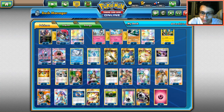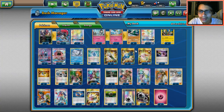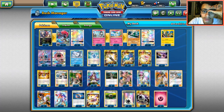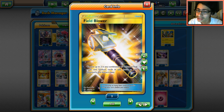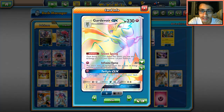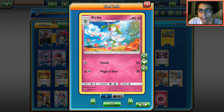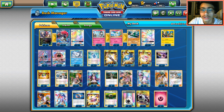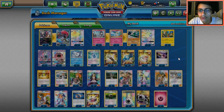In the Trainer lineup: one Evo Soda — great for evolving Ralts into Kirlia or Zorua into Zoroark. Two Field Blowers, which is really important since without abilities this deck is weak, though we can get them back with Twilight GX. Four Rare Candies — that's why I only play one Kirlia, because with Rare Candy, Trade, and Mallow we can easily get Gallades into play.